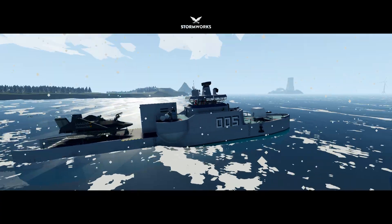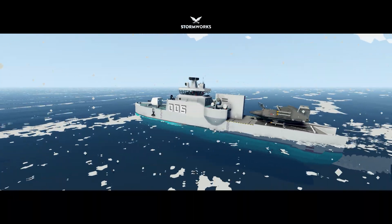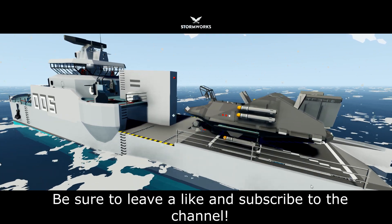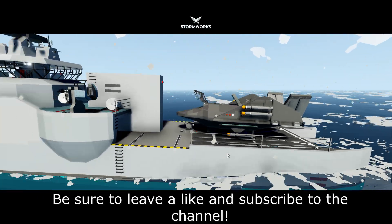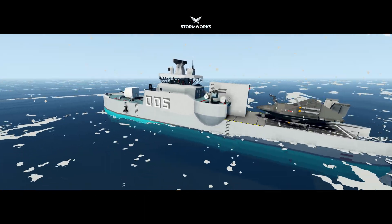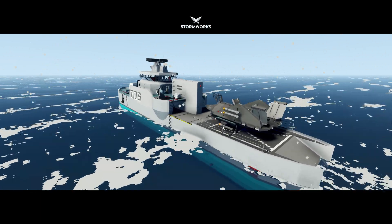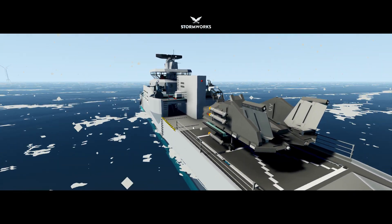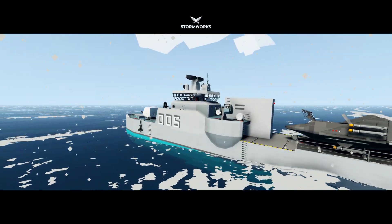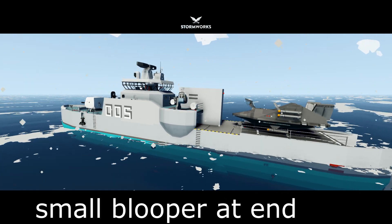Welcome back to some more Stormworks with RNT, and today we have a special little fun treat. We're going to be doing a little bit of sinking ship survival. As you can see, we brought out one of the famous ships from the naval war series, and I flew in this VTOL separately. Fun note: in one of my last episodes when my VTOL disappeared, that's because when both vehicles are spawned together, if you fly too far away from the main vehicle they'll all disappear. So I actually spawned the ship separate and the VTOL separate.